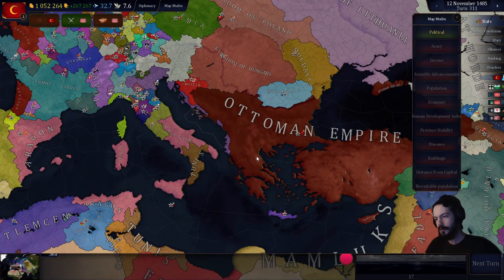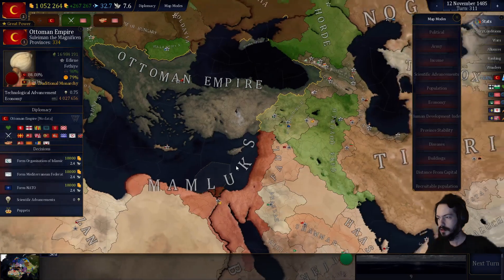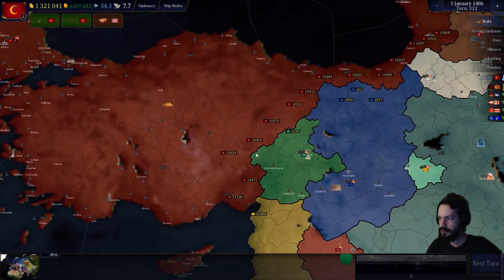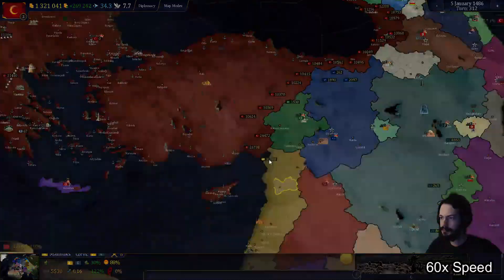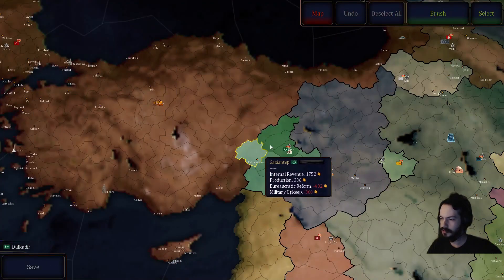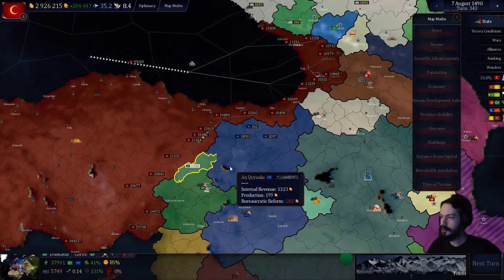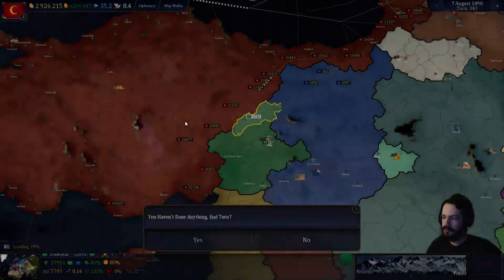Now I can't go any further west at this point without fighting Hungary or Venice. So I guess at this point I will start working on the Middle East a little bit more. Build up some troops around here — a lot more troops, considering I'm going to have to go after the Mamluks over here eventually. Time to start dealing with these countries over here. I recruited over half a million troops, making sure I have at least 20,000 along the entire border in this area, with another 350,000 pretty much just sitting around waiting.